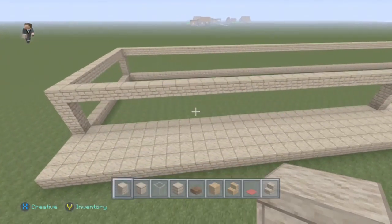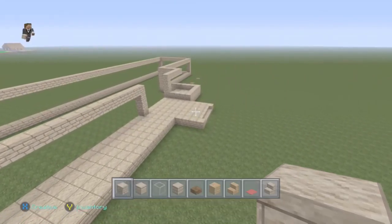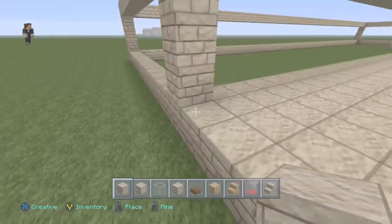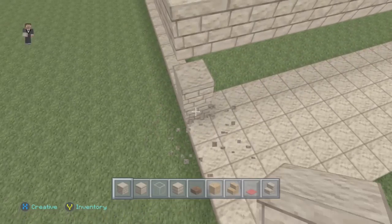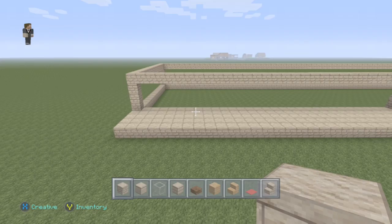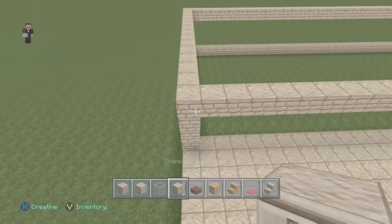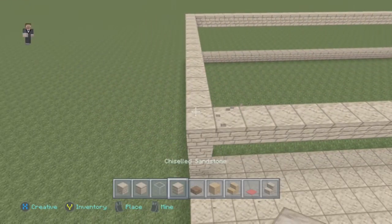As you can see, this is what it looks like afterwards — with the bottom base and the floor patio area filled in four blocks out, and four blocks up with sandstone. Now what we'll do, as you can see — four blocks out — is put some smooth sandstone all the way around the top layer.